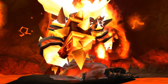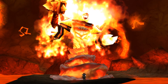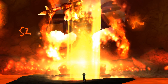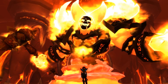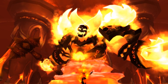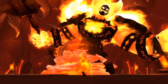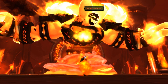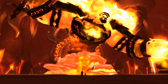Ragnaros also returns in Cataclysm, joins Deathwing, and tries to bring about the Hour of Twilight — and we actually go and defeat him in his Elemental Plane, which should be the permanent end for Ragnaros, though there are attempts to summon him back again. Ragnaros is definitely a big bad guy, and having his weapon is just pretty damn cool, which is why Sulfuras made it to number three.